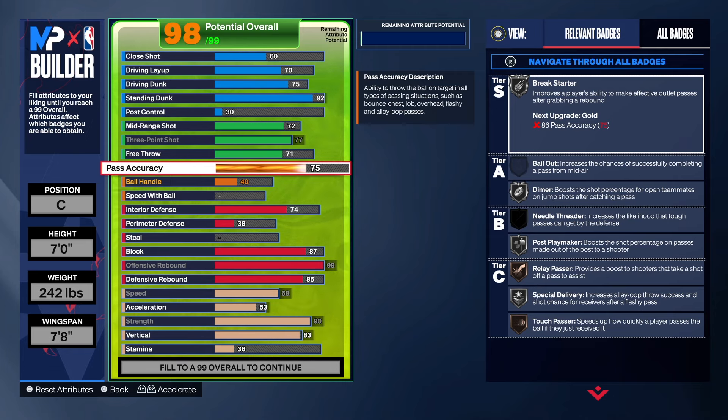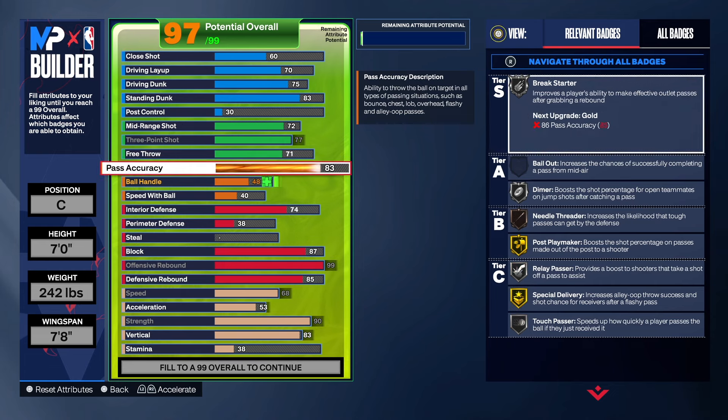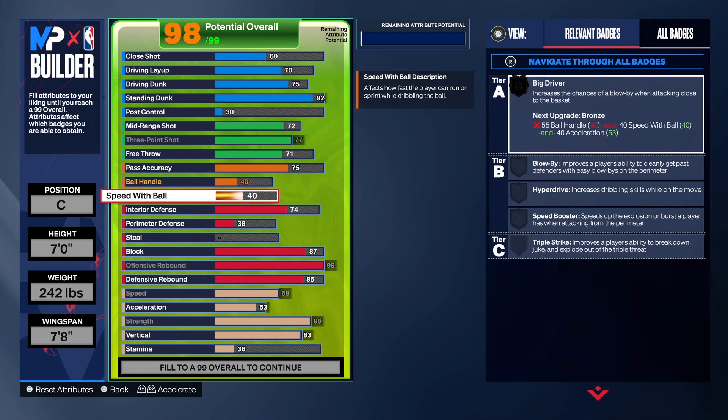We did a little bit different for this build. With 75 pass accuracy, we wanted to make sure we can get Silver Break Starter — that's a very important badge since we have high rebounding on this build. Some people may want to take it all the way up to 86 for Gold Break Starter; if you're willing to take your standing dunk down, you can probably get there. Silver Break Starter is pretty good though, and that's a personal preference — I like to give you guys options.